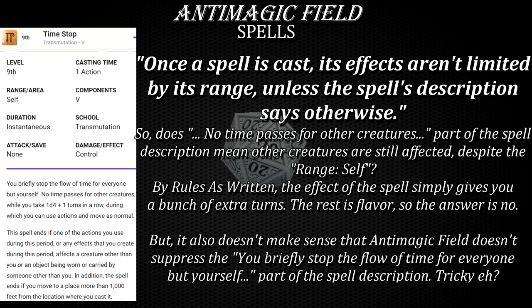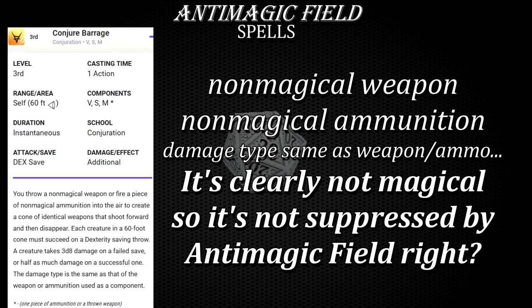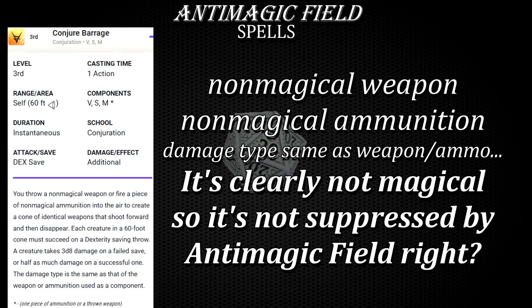Now, remember that list of questions regarding magical vs. non-magical features, elements, and effects? Here's a spell that throws a wrench into it: Conjure Barrage. It's a spell and it's fueled by the use of a spell slot, but its description specifically mentions non-magical weapons and non-magical ammunition. Furthermore, the last sentence states the damage type is the same as the weapon and ammunition used as a component. So since both weapons and ammunition are non-magical, specifically stated by the spell, is the damage of this spell also non-magical? This is kind of a specific beats general situation. Or is this simply flavor and natural language and the spell still deals magical damage? Figuring out the answer is clearly relevant with regards to anti-magic field if that situation ever occurs.